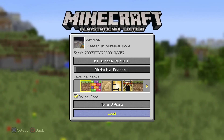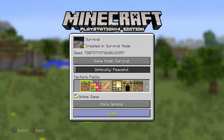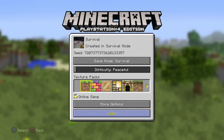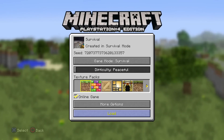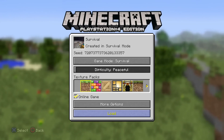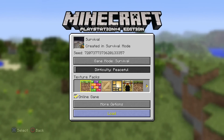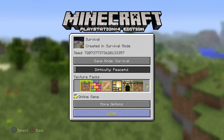At first glance it doesn't look to be that good of a seed, but there's at least two double spawners near my base. There is a slime chunk, an end portal, a temple, two villages — all of this stuff. And it was a totally random seed. I'm going to jump in and show you this seed, and I'll put the seed in the description below as well.